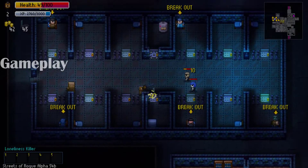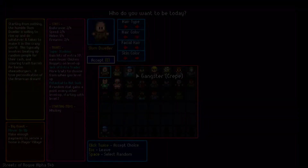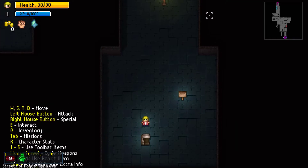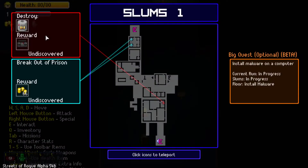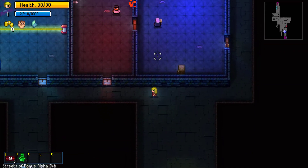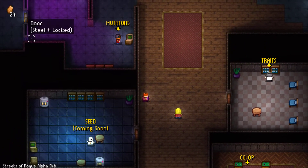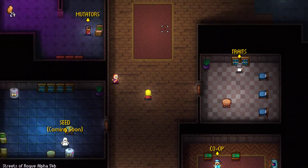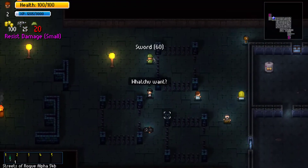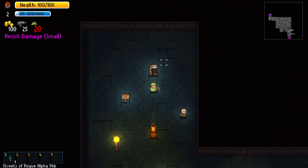The gameplay of Streets of Rogue is extremely addicting — each time you die the game has you coming back for more. After picking one of the many characters you're placed in the slums, where you start doing your missions, grinding XP, and getting level perks. Each level comes with three missions and a bonus mission at times that will give you chicken nuggets, which are a home-based currency used to buy perks, traits, and weapons. After finishing missions you proceed to the next level, or stay to steal everybody's items or just straight-up murder everybody — it's your choice.